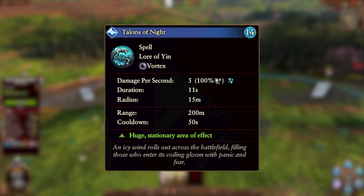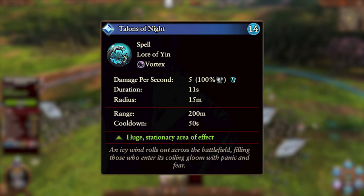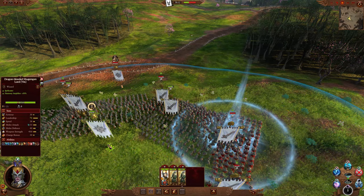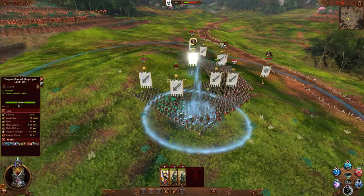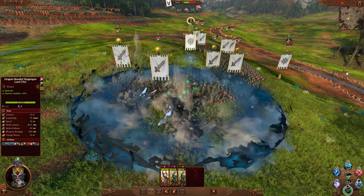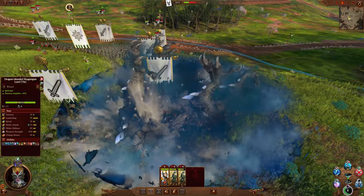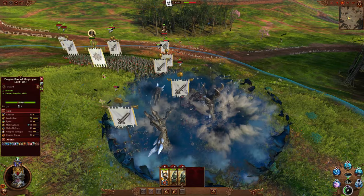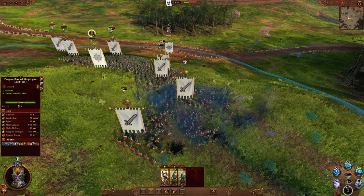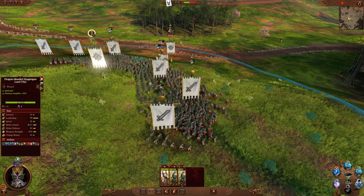Next we have Talons of Night. This is a vortex spell, costs 14 Winds of Magic, and has a 50-second cooldown. It can be targeted on the ground and has a 200-meter cast range. It deals moderate armor-piercing damage constantly in a 15-meter area of effect over 11 seconds. This is a great spell for using on a large clump of enemy units that aren't going to be moving anywhere. Pairing this with Storm of Shadows, or surrounding the enemy with other units to bog them down, would go a long way to increasing the damage. Just be careful to keep your own units safe, as it can hit them just as easily.